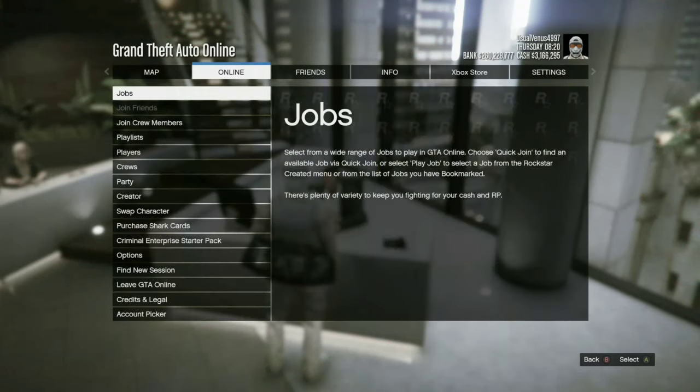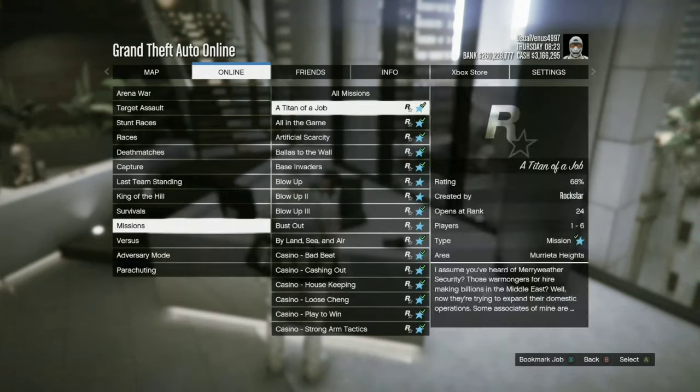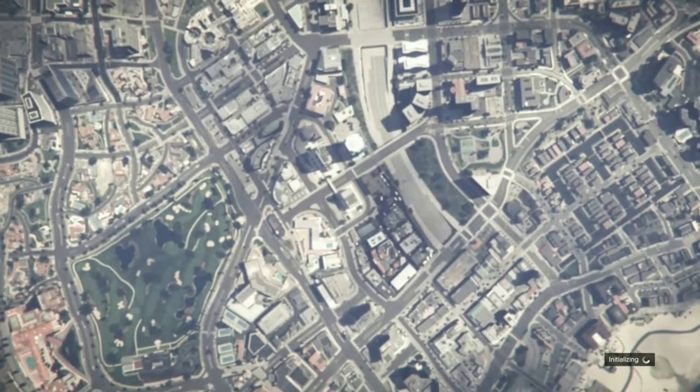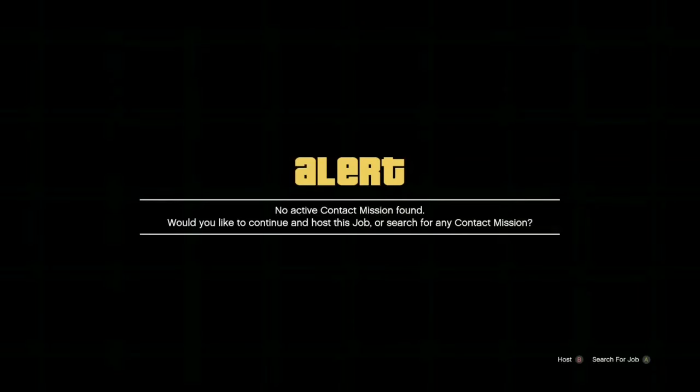Should take a few seconds for jobs to be selectable. Go to Jobs, Play Job, Rockstar Created Missions, Titan of a Job. When you load into Titan of a Job, it should say 'Titan of a Job — Simon.' It shouldn't say Lester. If it does, go back and try hitting that pause menu and letter A at the same time.